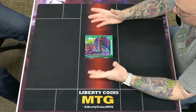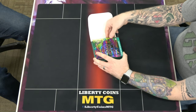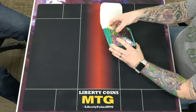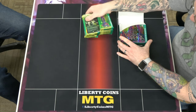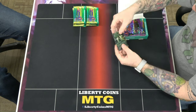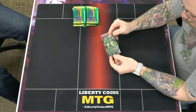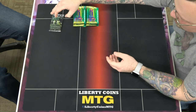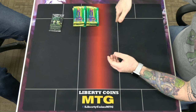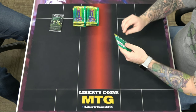We're gonna go ahead and see — I really like the box, it's very colorful. We get 12 packs, right? I think yeah, 12 packs. Only 11 in the box though, okay. But you also get this foil box topper of the alternate art Gala Greeters. You get the regular in the set boosters as a box topper, so this is how you get your foil alternate art.